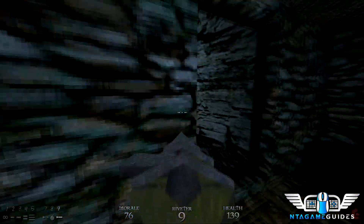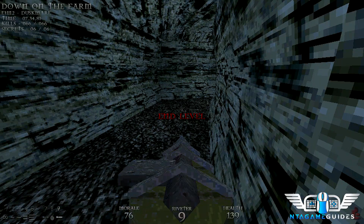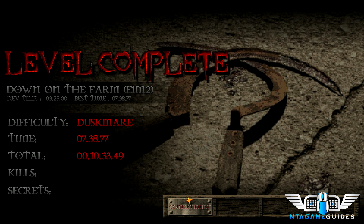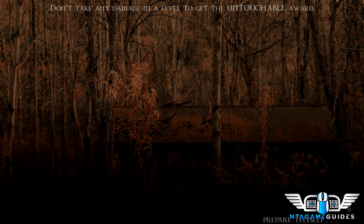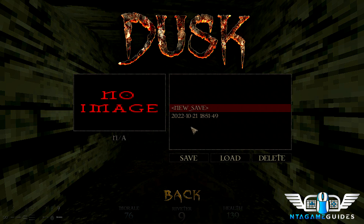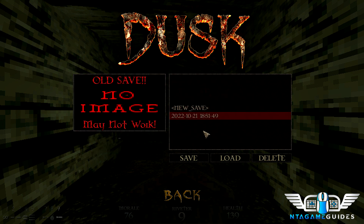That's pretty much it for level two — I'll see you guys in part three. Make a good habit of saving at the beginning of every new level. We got everything and we are on Duskmare. Just make a habit of always saving. I've forgotten sometimes and had to start over from way back, so as soon as the level starts, before you even move, just save and overwrite your previous save. All right guys, I'll see you in part three.